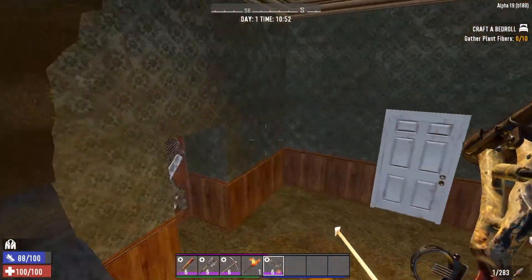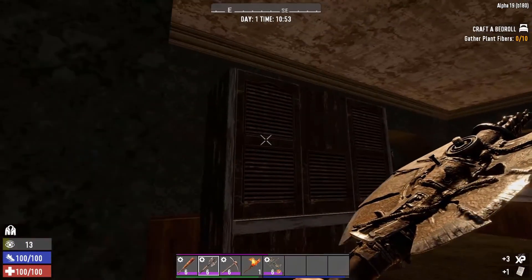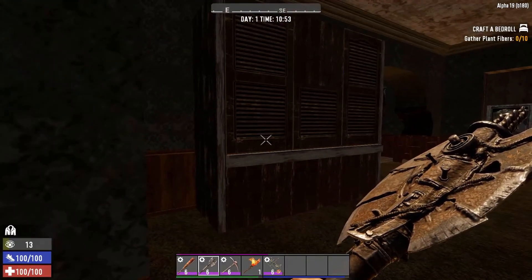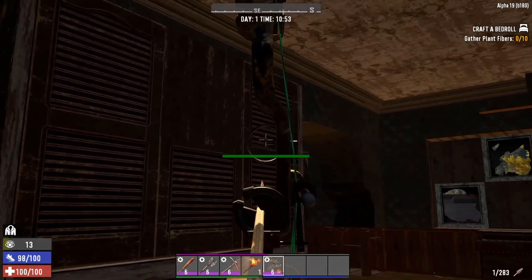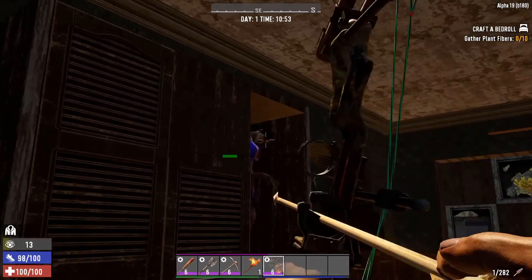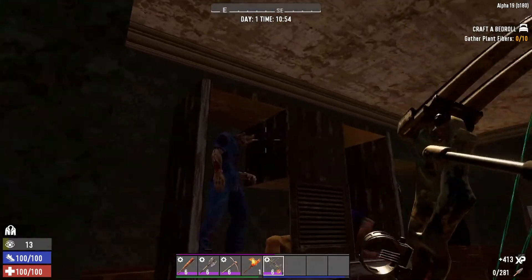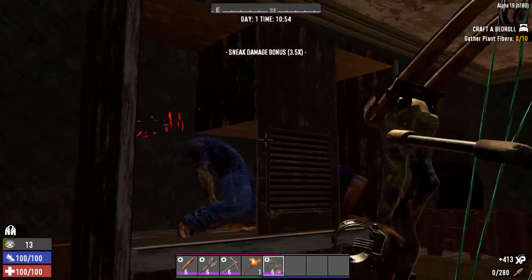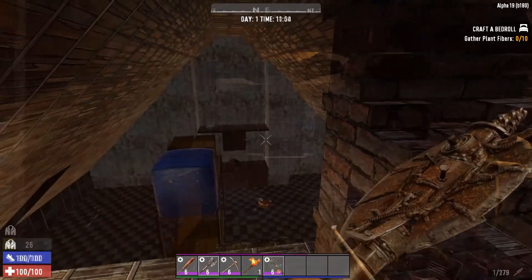Wardrobes that look like a normal two-door wardrobe — be careful of them. They normally have zombies hiding inside. The best way to deal with them is to shoot them with a bow, which doesn't wake up other zombies more often than not, so you get a free shot on them and can clear them out really easily.